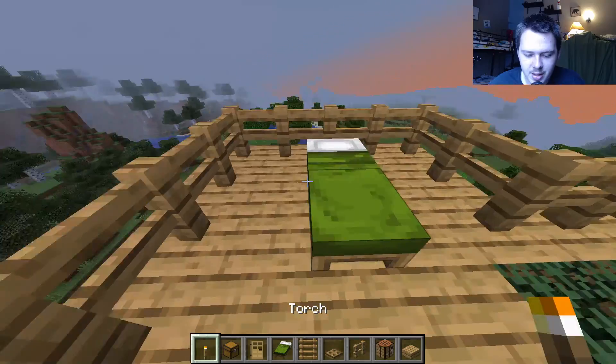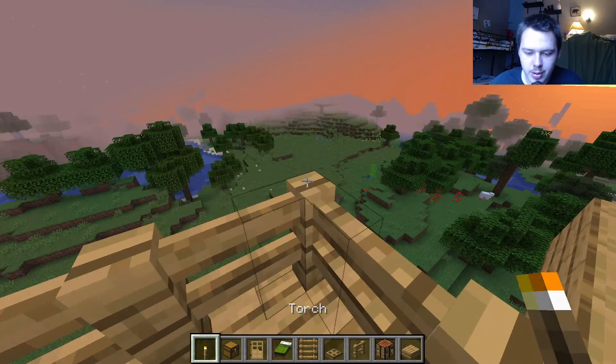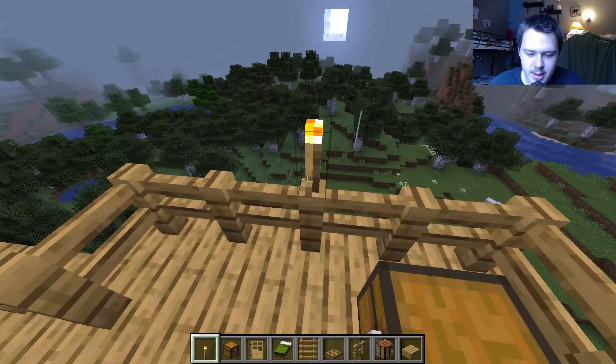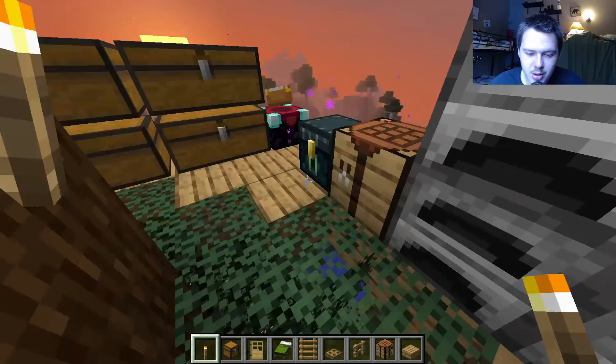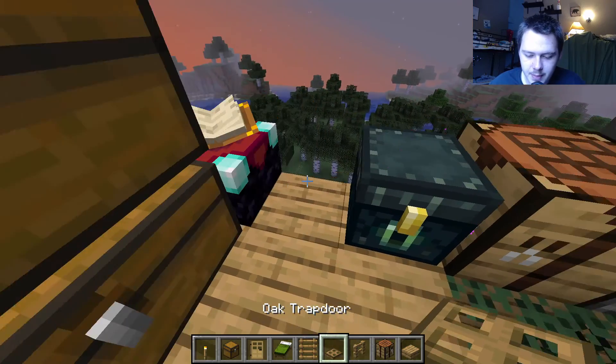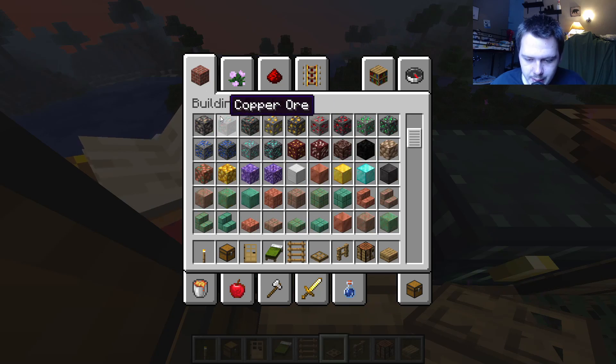I got an idea, let's make this a little bit cooler. That actually looks really cool. This is gonna be our valuable chest for diamonds and stuff. We're gonna need some more torches because it's turning night. We have two minutes and 34 seconds left.